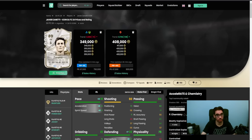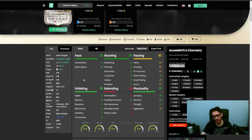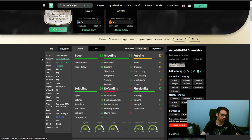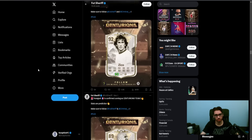Trezeguet was an interesting one. Last year when they released the SBC version of his card during the lengthy meta, he was actually okay to use. I don't like using physical strikers that much in general, but Trezeguet was actually pretty decent. I'd honestly prefer not to use physical strikers much this year at all - unless it's like a Darwin Nunez who has the right playstyles like Acrobatic, Power Header, and Aerial. That's more for people who like to cross the ball.